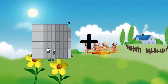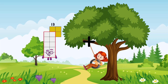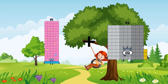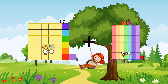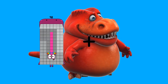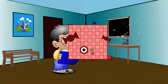99 plus 27 equals 126. 85 plus 7 equals 92. 37 plus 42 equals 79. 40 plus 61 equals 101.